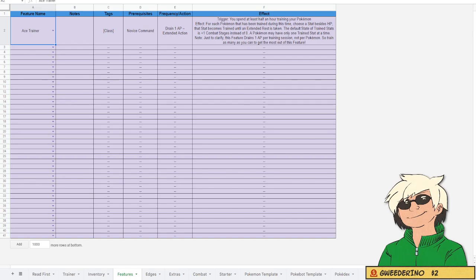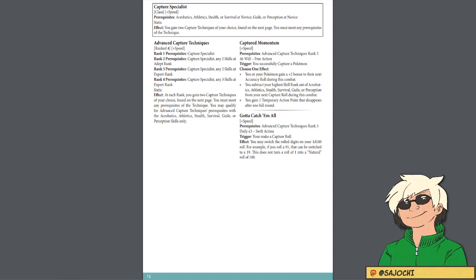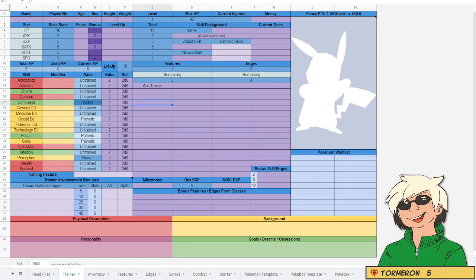Ace Trainer requires at least Novice Command. Since our command is currently at Adept, we can go into the Features tab on the character sheet and just type Ace Trainer under the Features section. Every time you add a feature on the Features tab, it gives you the description there so you have something to reference. The next feature I want to take is Capture Specialist, so I can reliably capture Pokemon and get my team created as fast as possible. However, I do not meet the requirements. Capture Specialist requires Acrobatics, Athletics, Stealth, or Survival at Novice, and Guile or Perception at Novice. I currently have Perception at Novice, but I need to take an edge to improve one of my other skills.